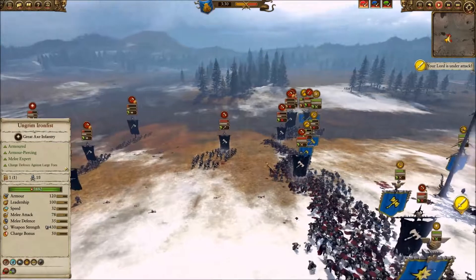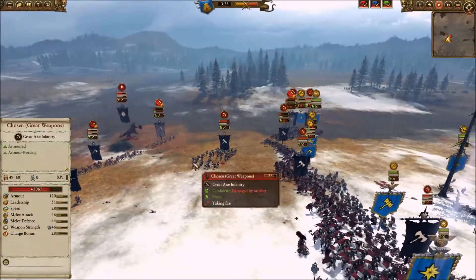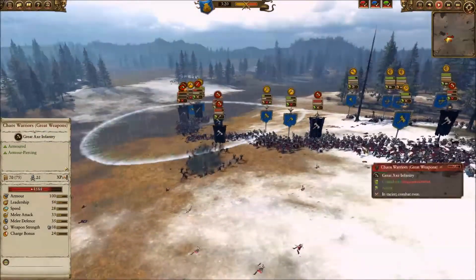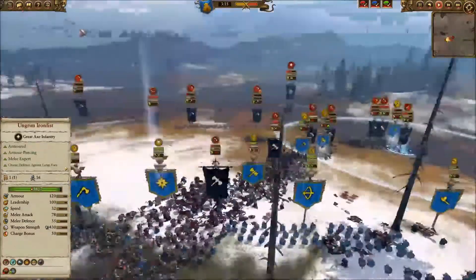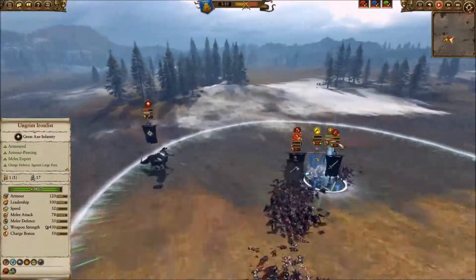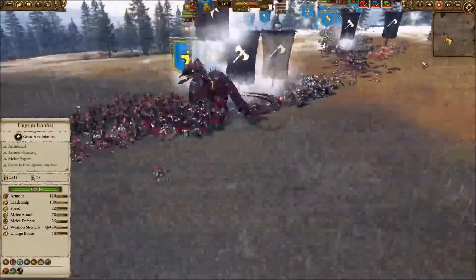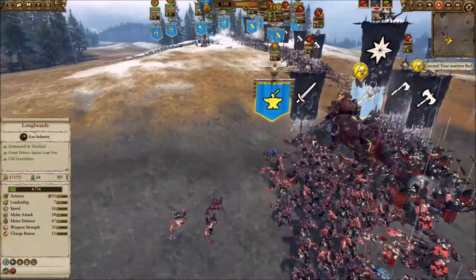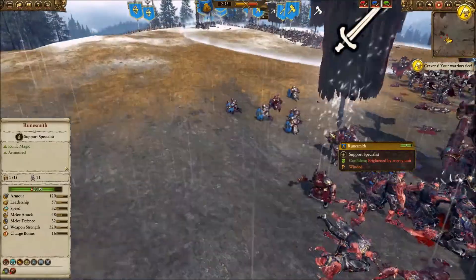He's using his fire wizard — looks like a buff. He holds one unit of chosen with great weapons in reserve, but I think he holds them a little too long because I get some shots off on them. For as expensive a unit as that is, you don't want them sitting there taking shots. I have the quarrelers dialed in on Kolek because he is without a doubt the biggest threat on the field. As my runesmith will tell you, Kolek's kind of a big deal — he is the Sun Eater.